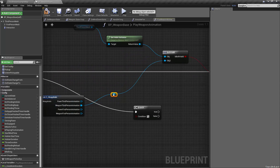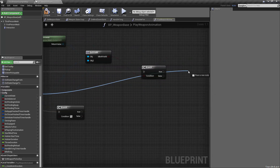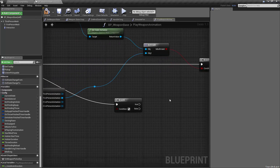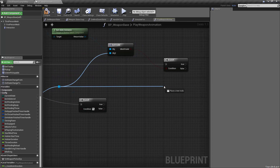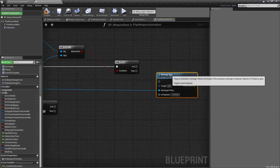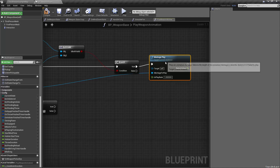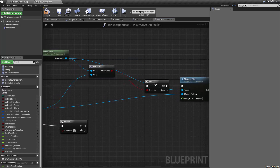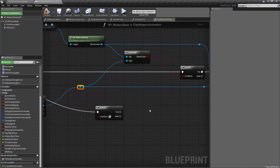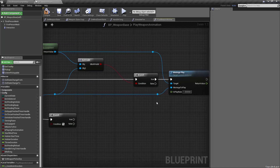I'm going to reroute it and do a montage play off of there. The target is the return value from get anim instance — let me reroute that for cleanliness. Play rate is one, and that's that.